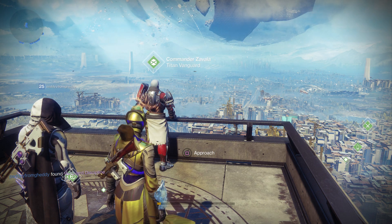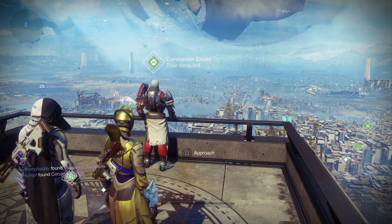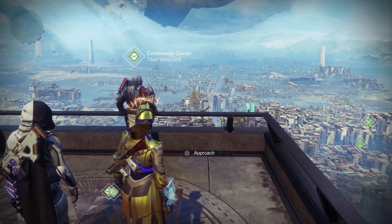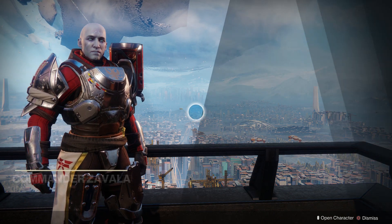You could pretty much go and grind until you find some legendary engrams and turn them in, because that's a quick way to rank up. But if you want to do it even quicker, you could basically just turn in your tokens.